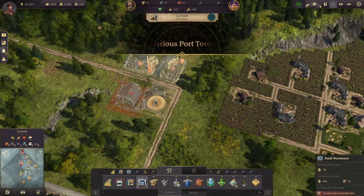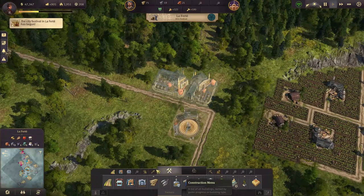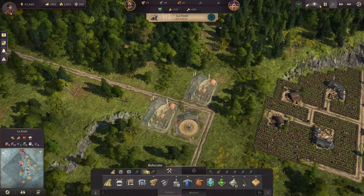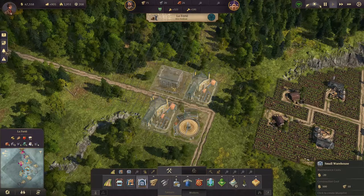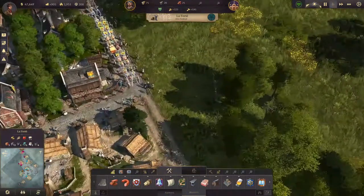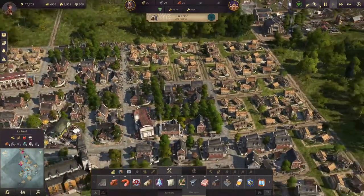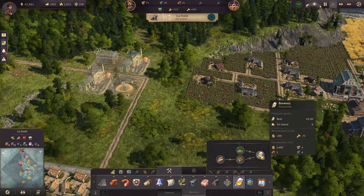Construction area is blocked — oh yeah, by this trade route. That's bad, so this does not work. Maybe we can fit this — so we will just add the small warehouse right here, that's fine. There's a parade! Lovely — the people like me, at least it looks like that, and before they even have beer. That's amazing, I didn't expect that.